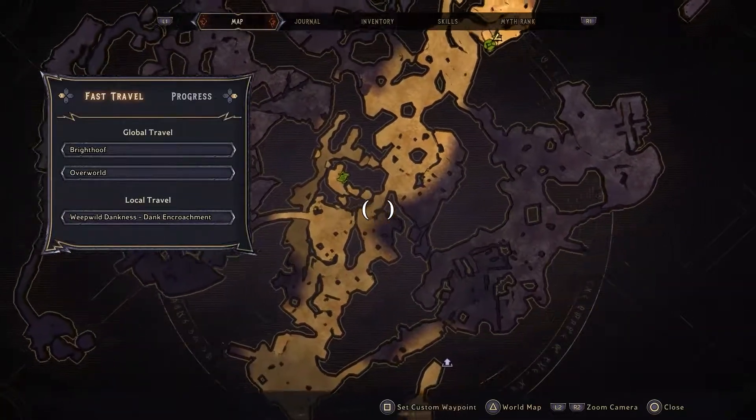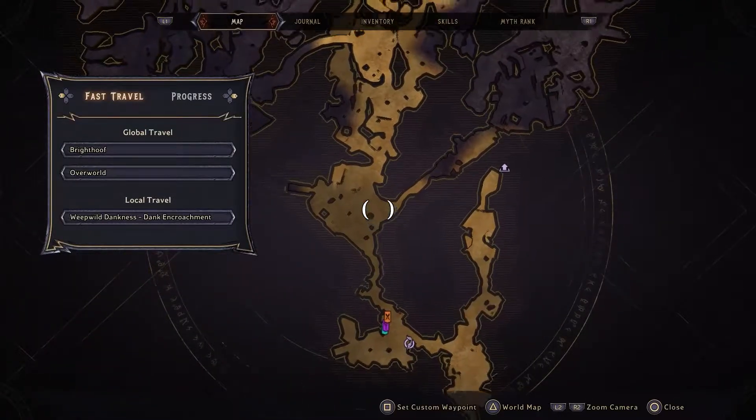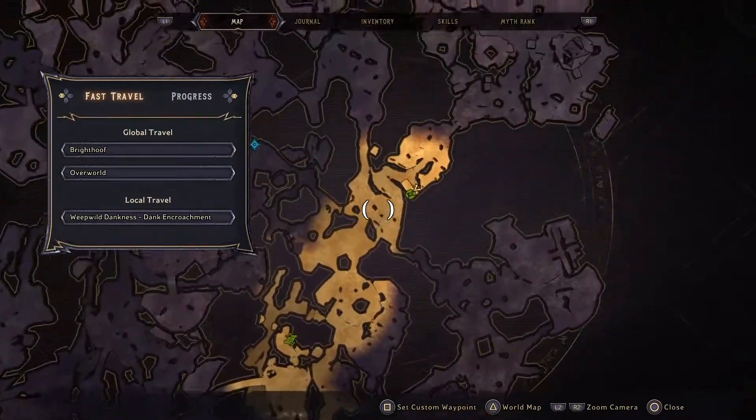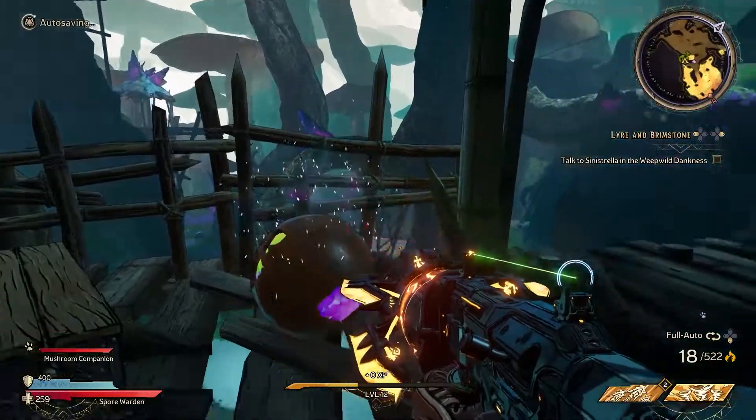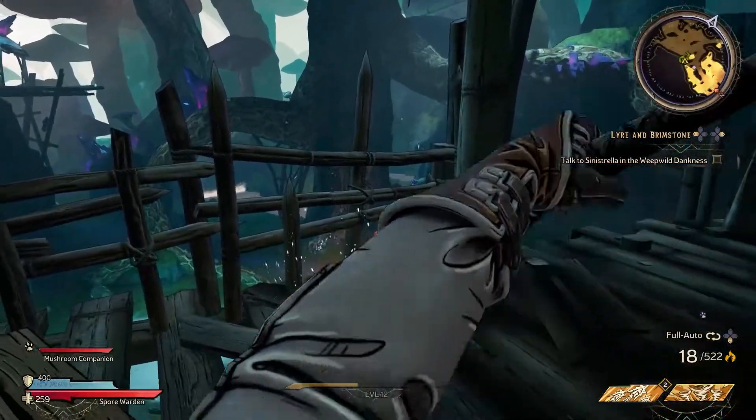The first one can be found here on the map — I'm right here. This is where you come in at. You come up this path all the way up to here, then jump up top and smack it with your melee weapon and grab the item that pops out.